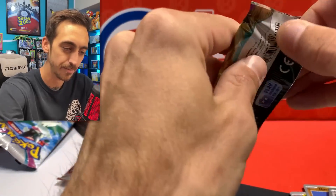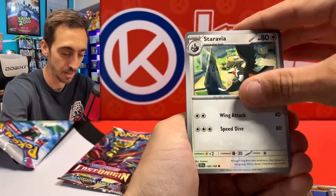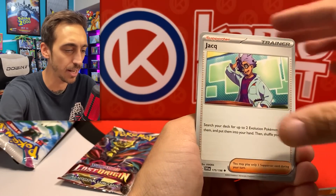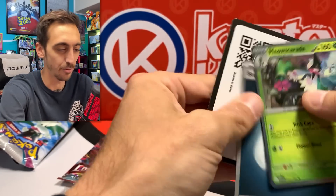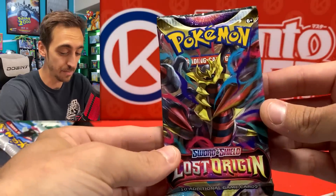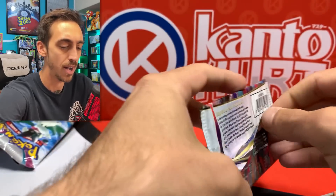Here we go — Scarlet and Violet Base. I don't even know what I'm still looking for out of Base; I think there's only a few illustration rares I still need. We got the Ralts, Tandem Mouse, Pokey Gear, Jacques, the Florigato Potion, Mezzagoza, and Meow Skarda for the holo. It's all coming down to Lost Origin — there needs to be a really wild pull in here, or at least something I could throw in the binder.